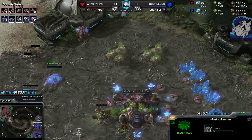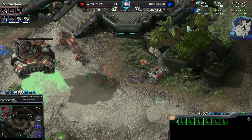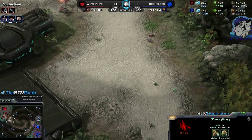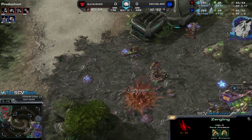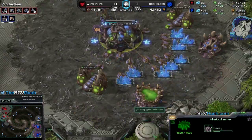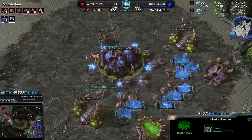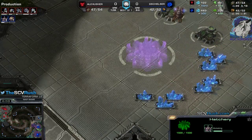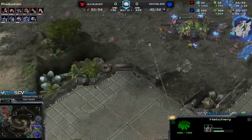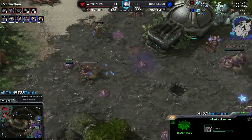Lair. And a second Gas — very interesting. But with two Gas you normally are not very aggressive. Those Zerglings committing completely — one survives — that's a bit unfortunate for him. He cancels a Spine — very interesting. I don't know if you can be aggressive with just two Gases. He's now taking another base, but with two Gases you can't be aggressive, so he's playing a very defensive style I would say. The Roach is not ready yet.